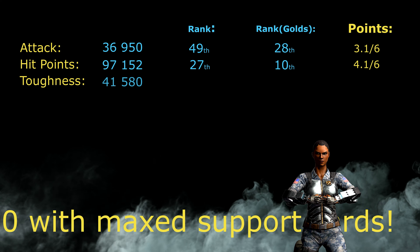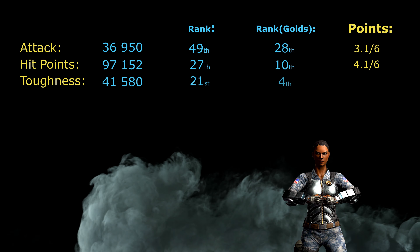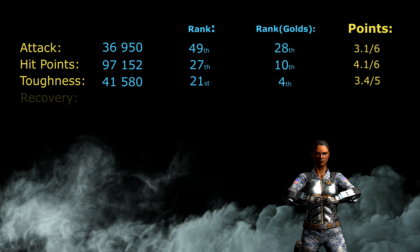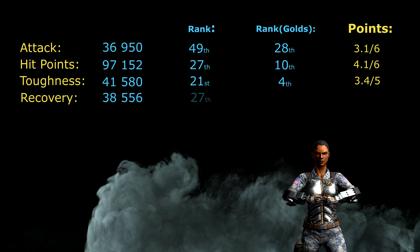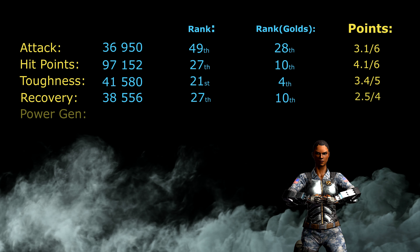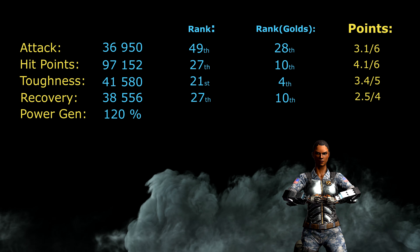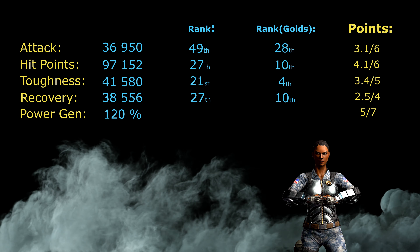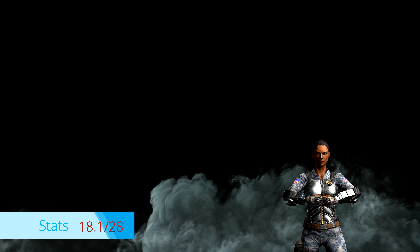Her toughness is 41,580 — 21st highest overall and the 4th highest in the Gold league, so Jacqui is a very tough girl. Her recovery is 38,556, the 27th highest overall and 10th among Gold characters. Power generation is 120. Taking her passive into consideration, High Tech Jacqui scores 18.1 out of 28 possible points for her basic stats.